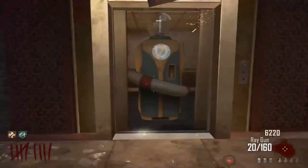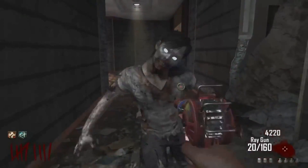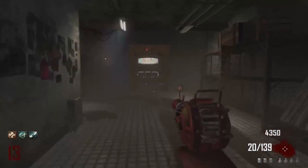Once you guys get the ray gun out of the box, you're going to want to go and buy the perk Who's Who, and this will be explained later why you need this. But it's a really big step in this, so make sure you get it.